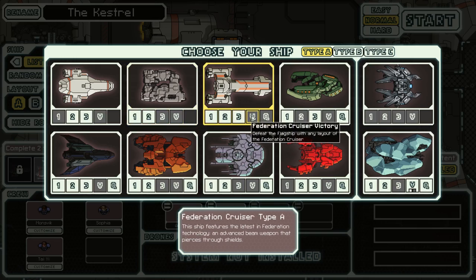There's just 'Federation Cruiser Victory' — defeat the flagship with any layout of the Federation Cruiser. If you do that, then you'll get this ship unlocked. It's kind of cool how that's changed.